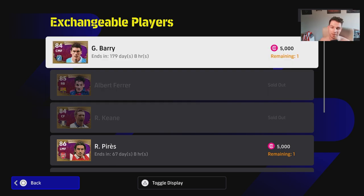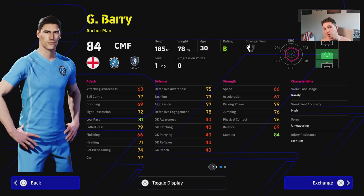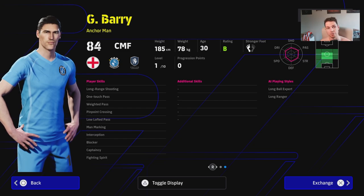Gareth Barry is a very interesting one. The way the gameplay has gone, yes he only has 10 levels, which isn't a lot to train up, but he's got Unwavering Form, he's on B Rating, they've done away with the team play style proficiency, and he's got insane player skills: One Touch Pass, Pinpoint Crossing, Man Mark, Lofted Pass, Blocker, Captaincy, Interception, and Fighting Spirit. It's an insane card.